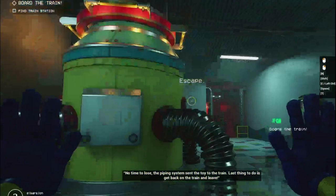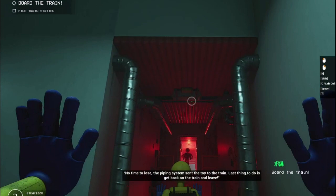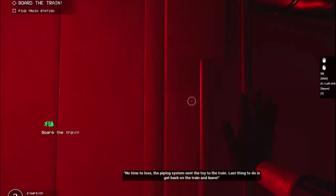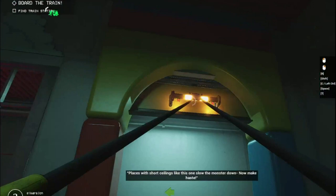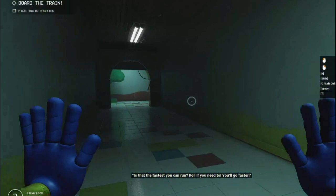No time to lose. The piping system sent the toy to the train. Last thing is to get back on the train and leave. Blazes with short ceilings like this one slow the monster down. Now make haste. Is that the fastest you can run? Roll if you need to — you'll go faster.